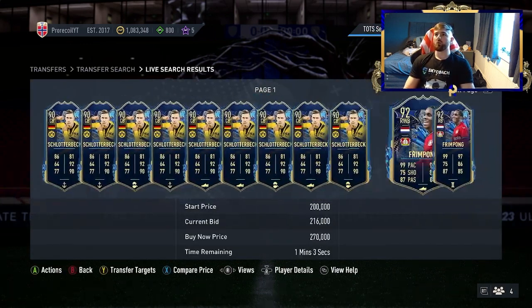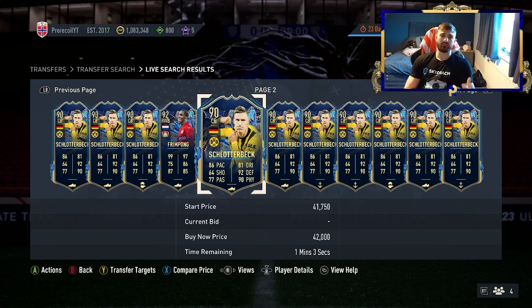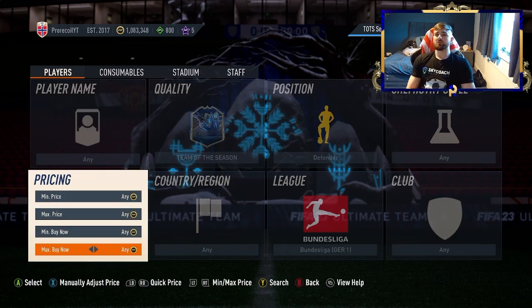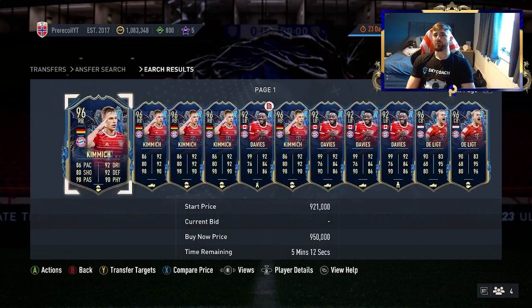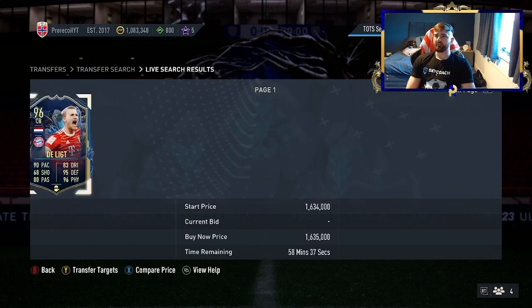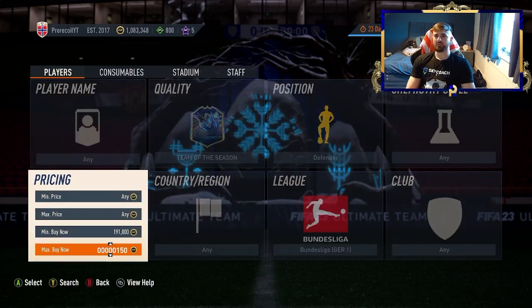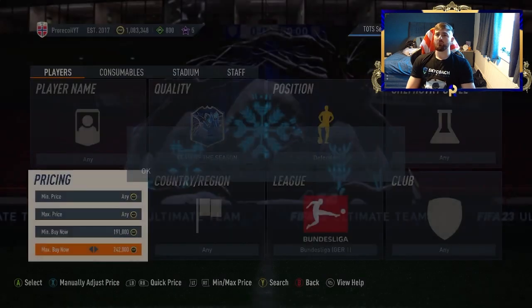If you have too much trouble with that filter, you can go to the Bundesliga Defender filter. You've got Schlotterbeck, Frimpong, and Davies. Unfortunately, Schlotterbeck does ruin the profit. To get rid of him, have a look — his max is 190k. So if you put the minimum at 190k, you get rid of him. That leaves you with Kimmich, Davies, and Frimpong.